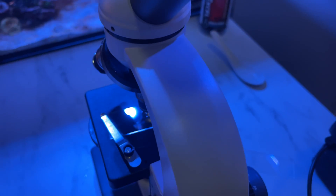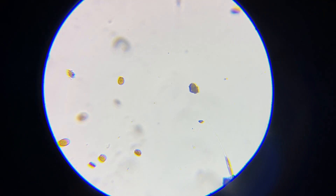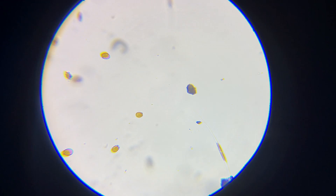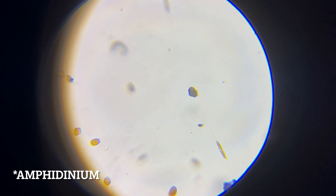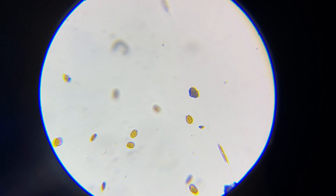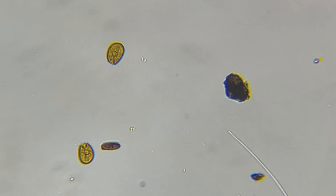Knowing you have dinos is just the start — you also need to know what form you have, as dinos come in many different types. I borrowed a microscope from a reefing friend and confirmed the circular round cells were dinos. In my case, I have amphidinium. This form of dinos stays largely on the sand bed and when the lights go off, it retreats into the sand. It's important to know your form because some dinos travel into the water column and can be beaten with a UV sterilizer, but amphidinium doesn't really do that, so a different treatment method is needed.